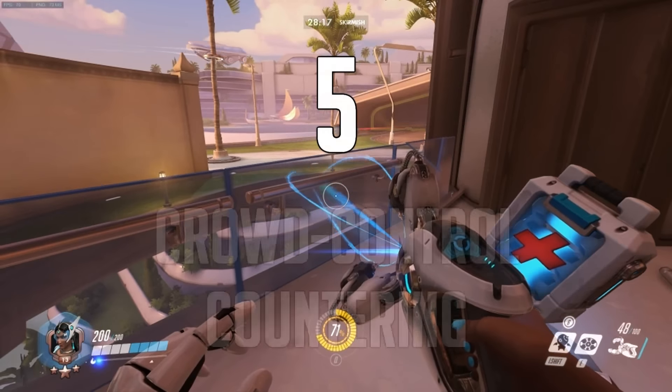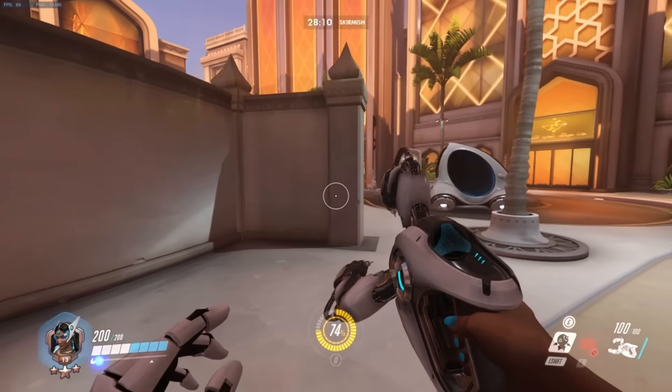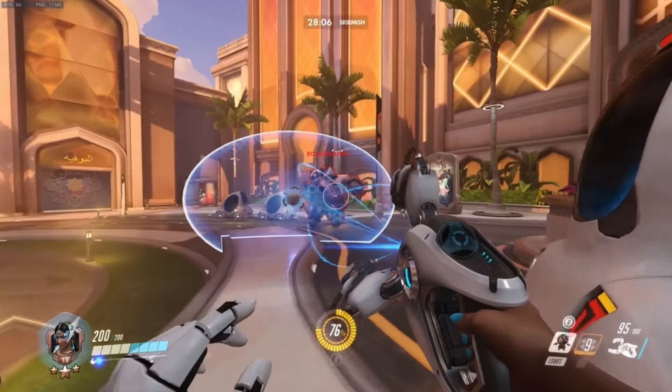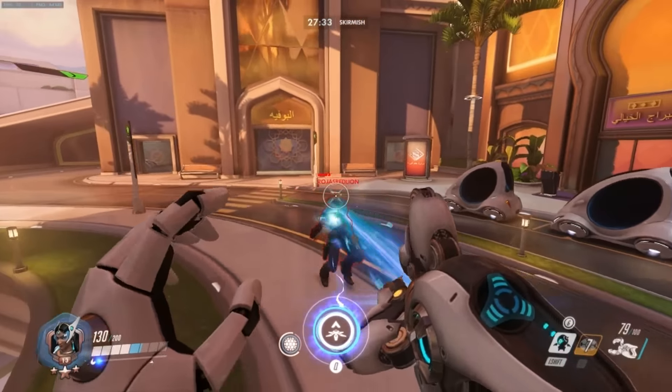Number 5. Symmetra's barrier is functionally the same as Reinhardt's shield. Similar to Reinhardt, it makes her a great counter to Roadhog's hook, and immune to it herself if she has good enough reaction time. Be sure to counter all the other things that Reinhardt's barrier would as well, such as McCree's flashbang and other crowd control effects.